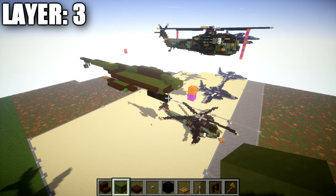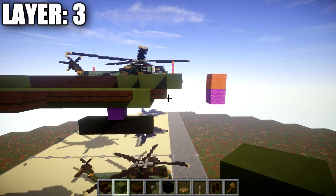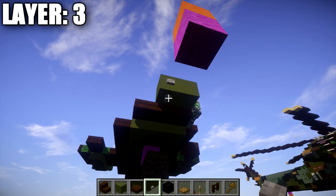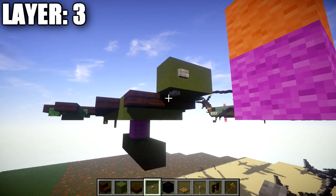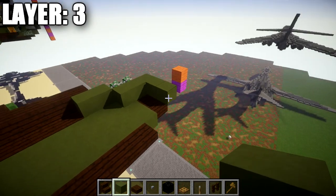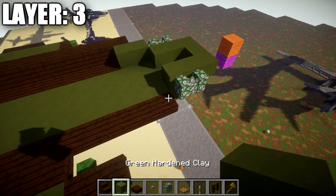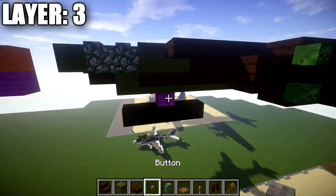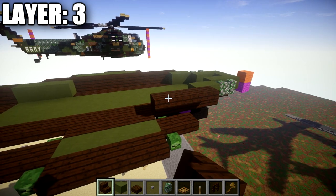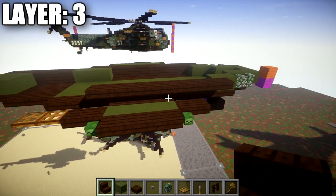Moving on to layer number 3. We start by placing a green stained clay block coming off the dark oak wood top slab going up forward at an angle. Place a stone button coming off this green stained clay block and also on the bottom of it. To both sides of this green stained clay block, place a row of green stained clay out to the side so you have a row of three across the front. Going back from this green stained clay block on the side, place two green stained clay blocks back, then two mossy cobblestone walls. Going back from those, place one and two green stained clay blocks back, then a dark oak wood top slab coming off the second green stained clay block, followed by a row of 8 dark oak wood stairs going back.